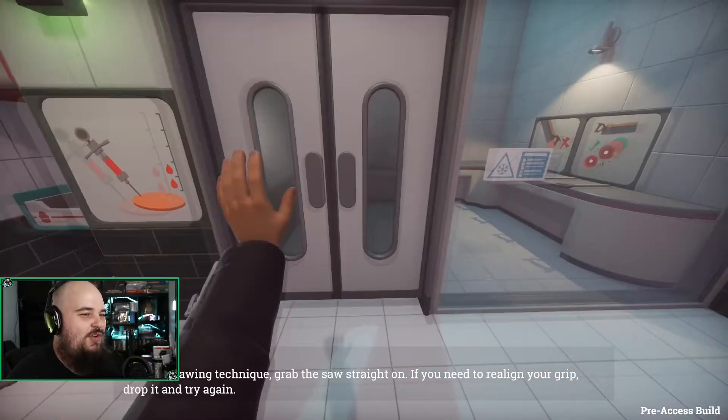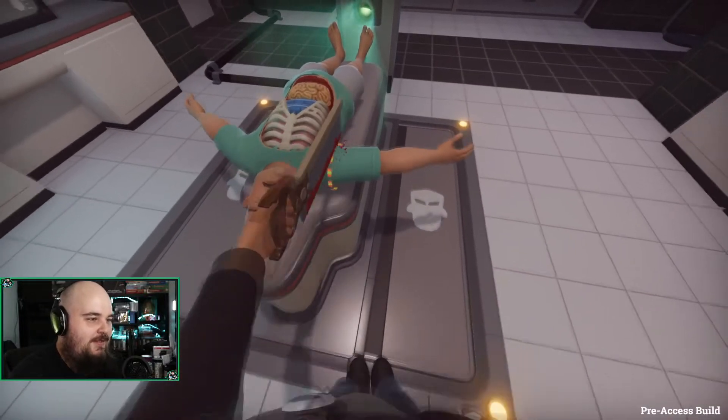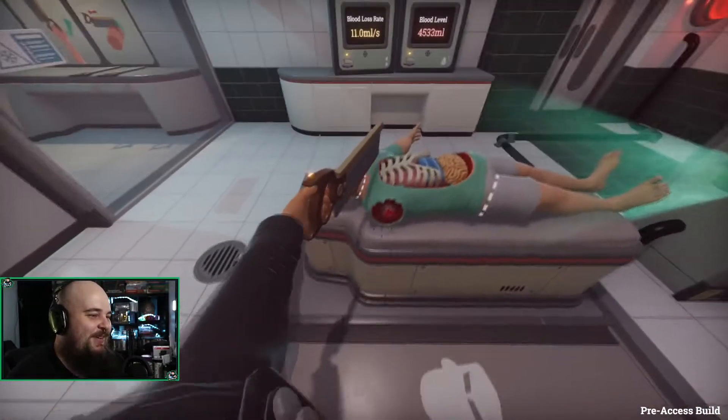For good sawing techniques — wait, a saw is more finesse? There we go. Just... there we go. Come on. There we go. Cut his head off. I'm pretty sure... yeah, we can do that.